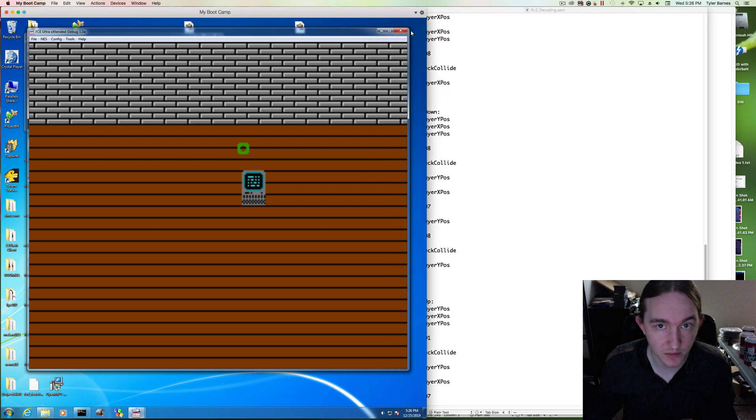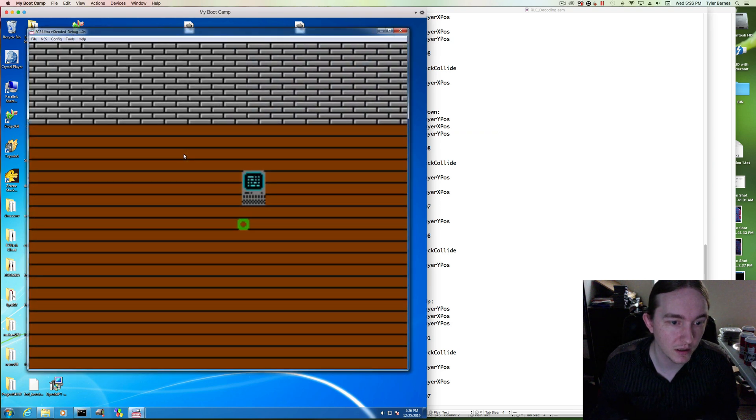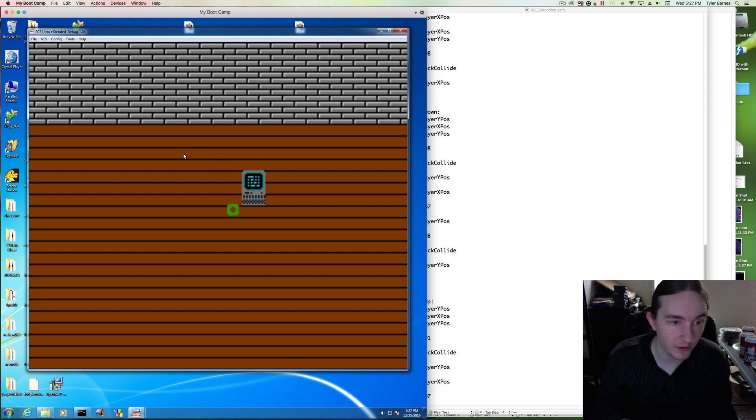Done. Let's make sure that's the case. We have: top-right corner moving up, top-left corner moving up, top-left corner moving left, bottom-left corner moving left, bottom-right corner moving down, bottom-left corner moving down, bottom-right corner moving right, and top-right corner moving right. We have now successfully got pixel-perfect collision on this sprite.